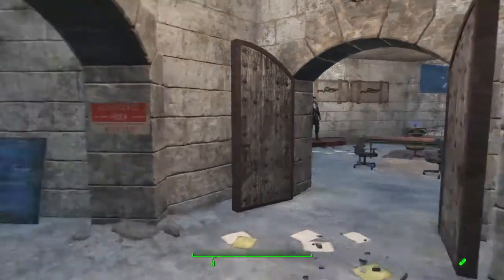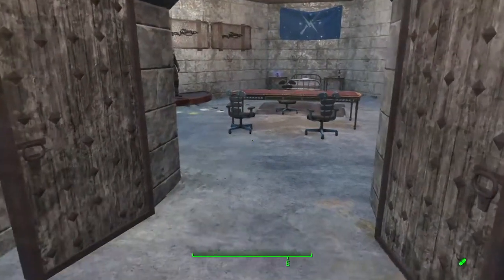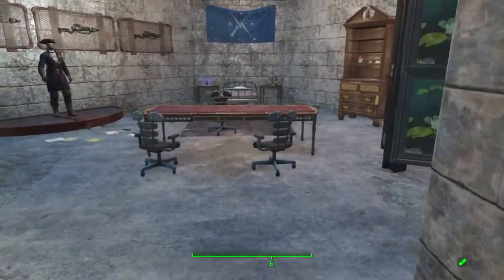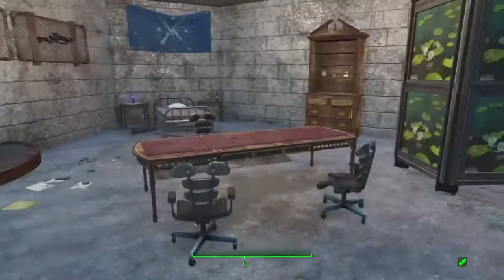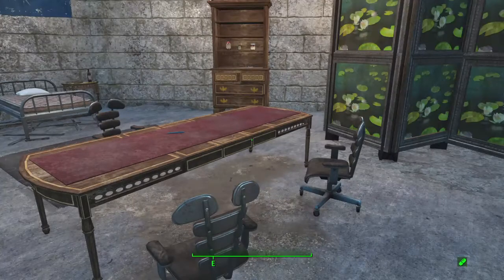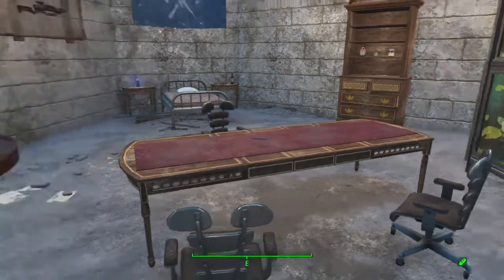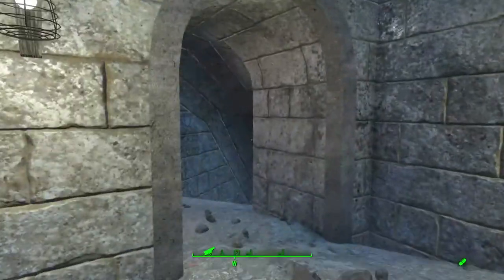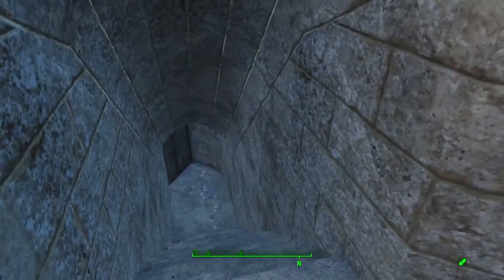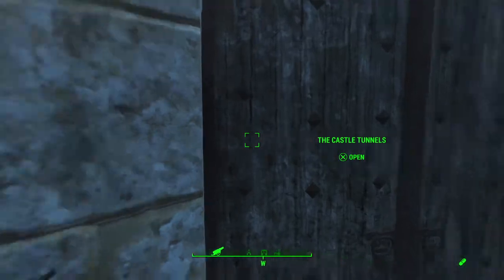Restricted area — unauthorized persons keep out. It's because this is my bedroom. Nobody's allowed in but me and John and whoever I invite for a meeting. We have a little meeting table here so I can talk to Ronnie and Preston and whoever I need to have meetings with. This little hallway goes down into those tunnels I mentioned — the castle tunnels — that I can't build in.